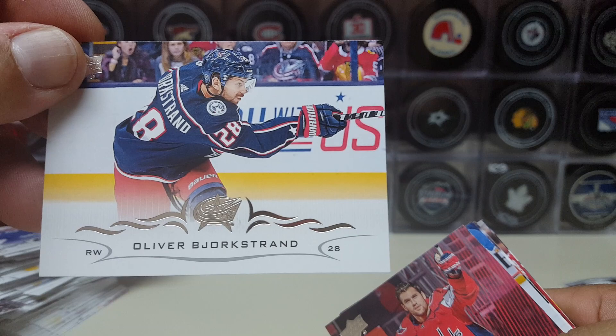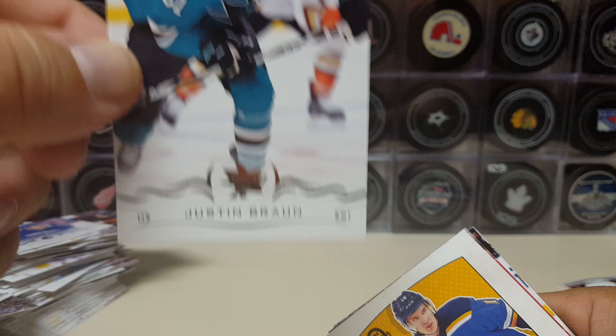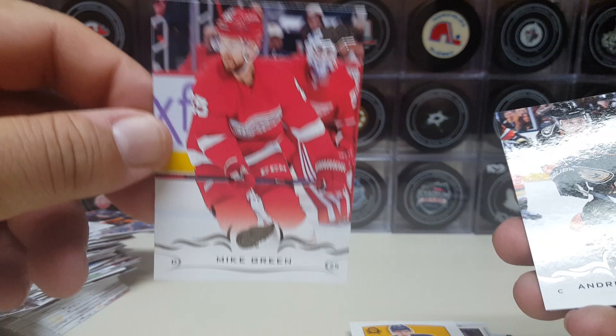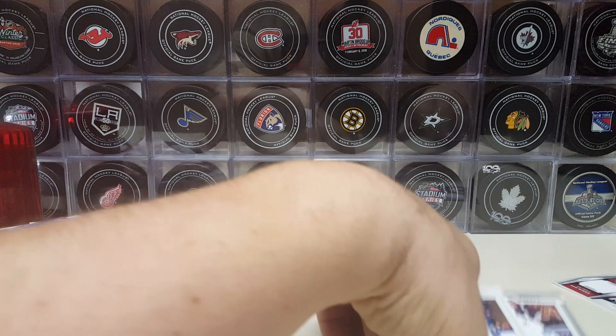Alexander Berkstrand, Tom Wilson, Rob Fabri, Justin Braun. We got a rookie again — Robert Thomas rookie. Got his Young Gun and his Marquee from OPC Update. Mike Green, if you know what I mean. Drew Doughty and Matthew Tkachuk from your Flames — so there you go.